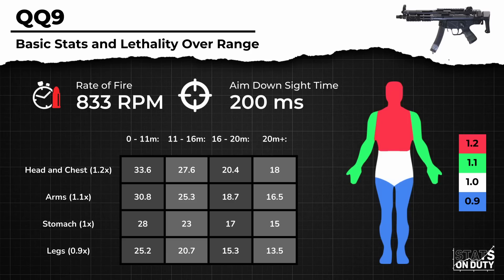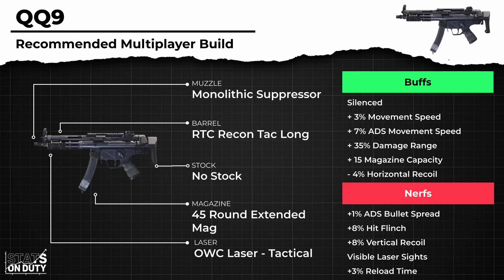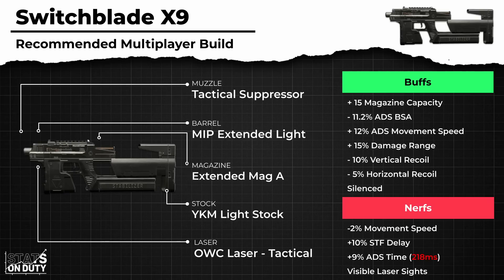The QQ9's sprint to fire time is incredibly fast, even for SMGs, at 100 milliseconds. The Switchblade on the other hand trades some of that for better overall mobility and much faster reload speed, making it a better option for those who have the need for speed. Their effectiveness in close quarters combat is commonly checked by mediocre damage drop-offs and bullet spread accuracy, which will prevent you from taking longer range fights, greatly hindering their versatility.